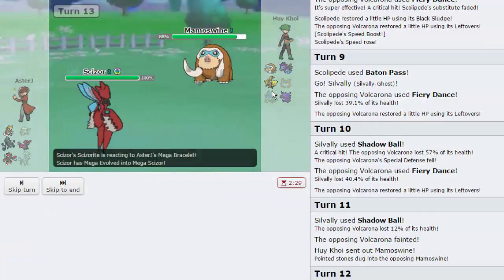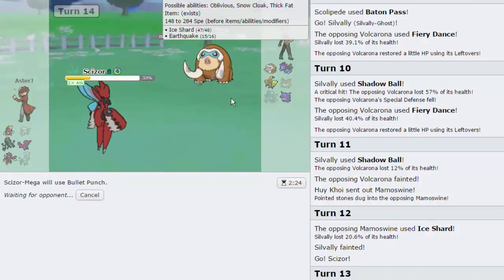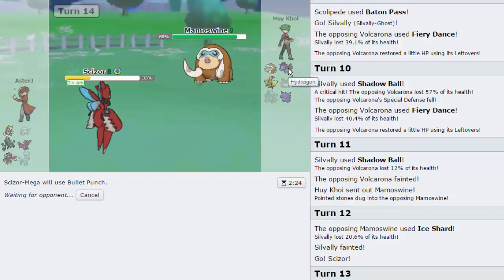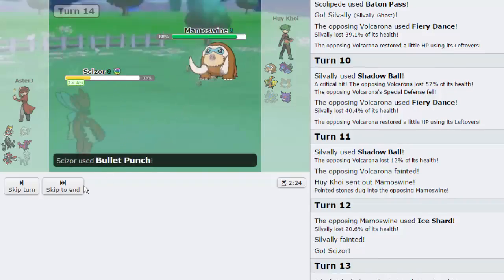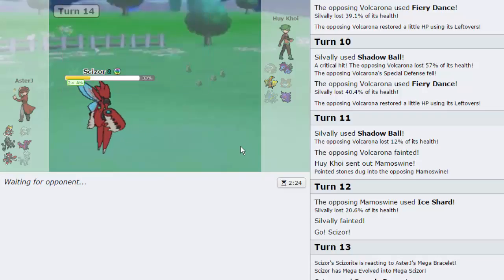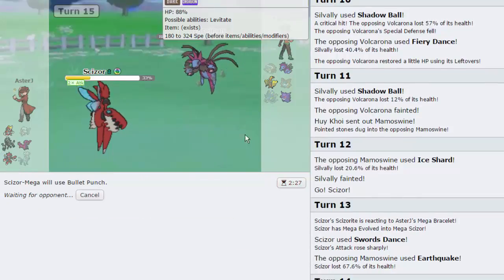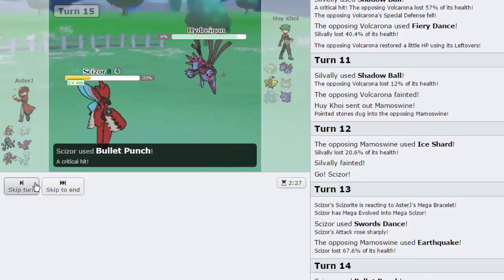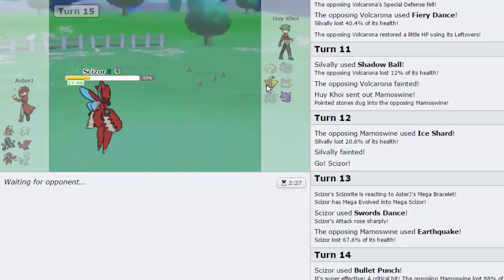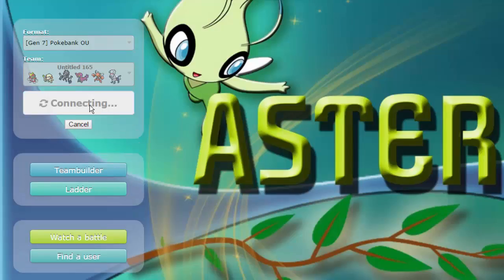Scizor is our other sweeper. He goes for Earthquake — that's fine. We're gonna go for Bullet Punch. Gengar definitely does not take a plus two Bullet Punch. Hydreigon might eventually make an appearance. That crit didn't matter, by the way — we are offensive, even if he was max defense he doesn't take that. In comes Hydreigon, we're gonna go for Bullet Punch. He might have Flamethrower. We get another crit — that sucks for him. Showdown's being very mean to people lately.